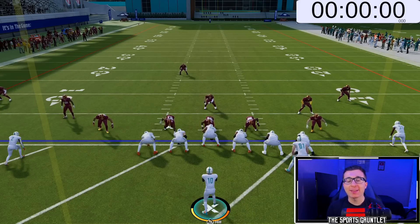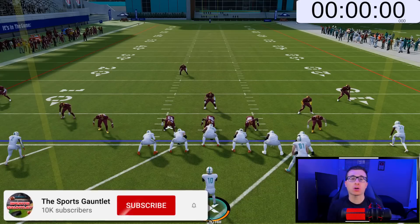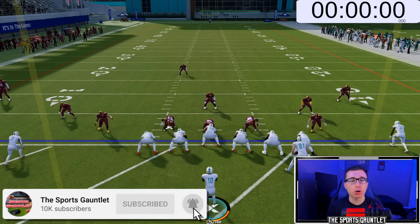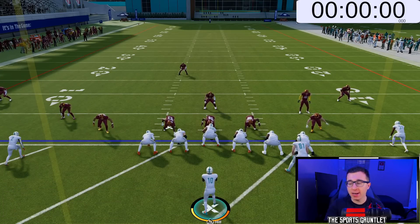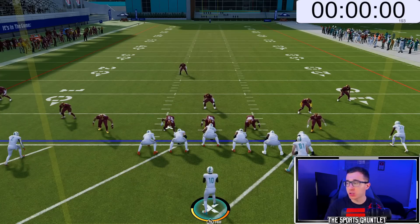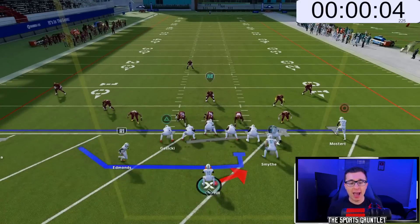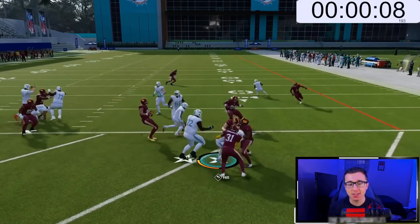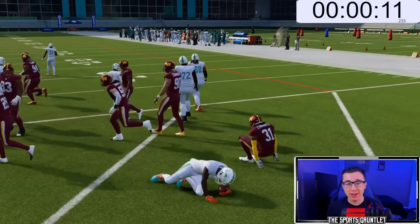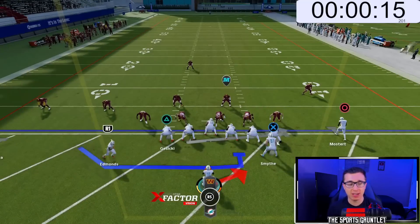We have Tyreek Hill at the quarterback position, and we are going to try to rush for a 99-yard touchdown with Tyreek Hill before scoring a full-court shot with Steph Curry. You see the stopwatch on the top right. We are not going to waste any time as soon as the first play starts — starting the stopwatch right now. Let me know in the comments who you think can get this done the fastest. This is going to be on All Madden, so it is going to be very difficult to get past all these computers, even with 99 speed from Tyreek Hill.